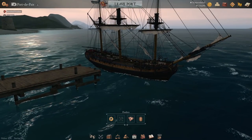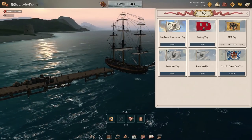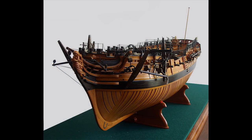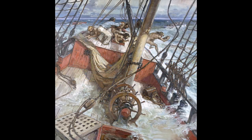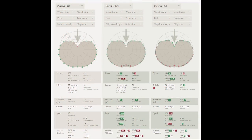Taking a closer look at the statistics of the ship, it has a lower BR compared to its counterparts. By counterparts I mean the ships closest to the Pandora based on statistics — I'm looking at the Hercules, another DLC premium ship, and the Surprise, a free counterpart. Pandora is going to be 100 BR, Hercules is 110, and Surprise is 130, based pretty much on broadside weight, because Pandora has the lowest broadside weight compared to the other ships.